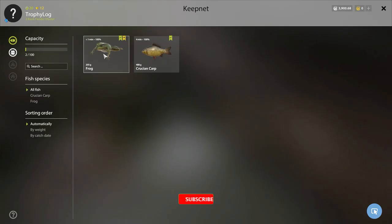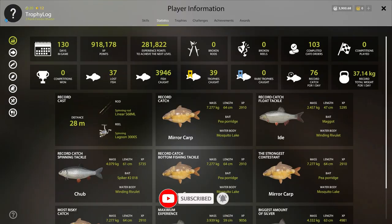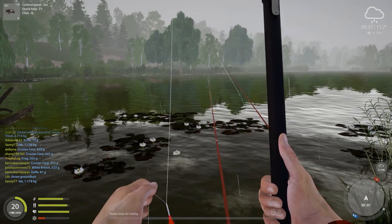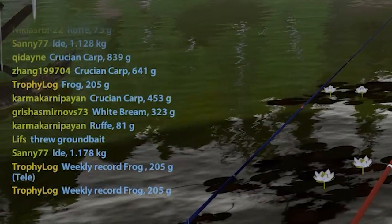As you can see I only have one crucian in my inventory and that I caught from another spot. Let's check the trophies — I caught the frog so I only have the crucian left. Let's go and try to get the crucian trophy to complete mosquito log. I'm so excited.